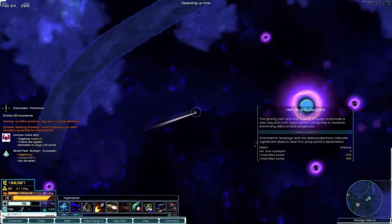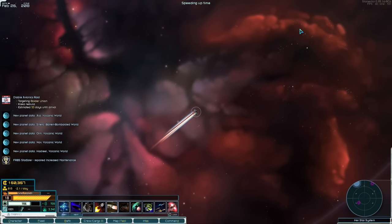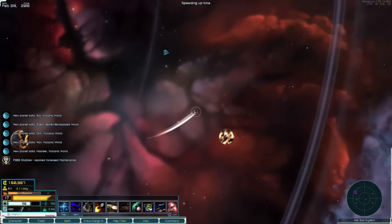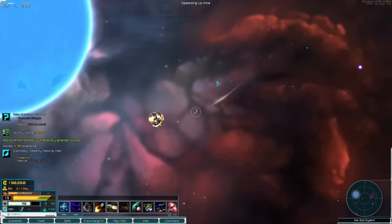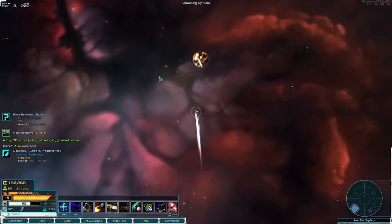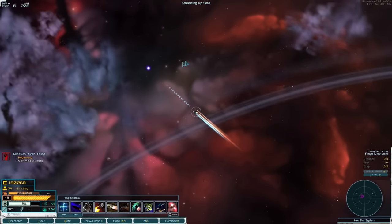We'll just start checking out systems and seeing what happens — maybe we'll stumble across something. Maybe we've just had a really bad stretch of RNG when it comes to everything. I'll bring you guys back when we find something rather than just dragging you around a bunch of empty systems.